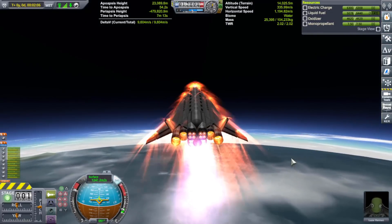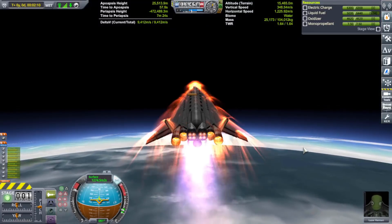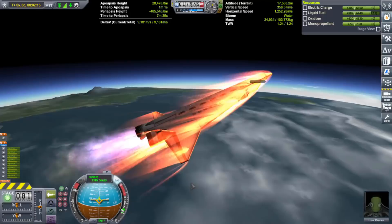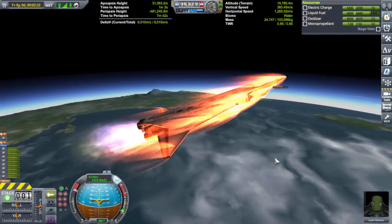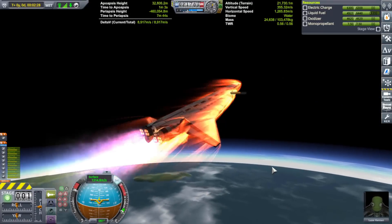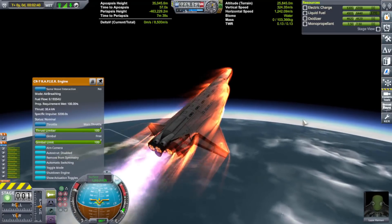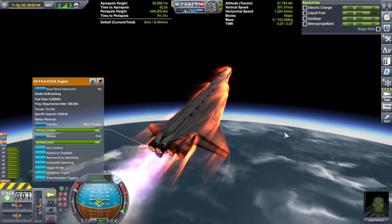We're at 1,200 meters per second at 14,000 meters high — that's actually pretty damn good. Our TWR is 1, but we're actually losing power so TWR is going down. It's getting a little warm at the nose. Basically it's just a waiting game now. Hopefully the rapiers kick in here soon and I'll turn on the cheetah for good measure. Their thrust is going down and I'm waiting for them to click over to closed cycle, in which case I'll hit spacebar. Nothing's on action groups right now.